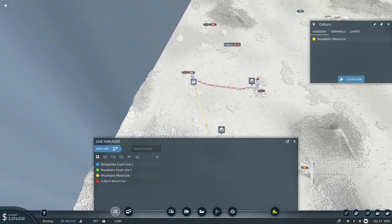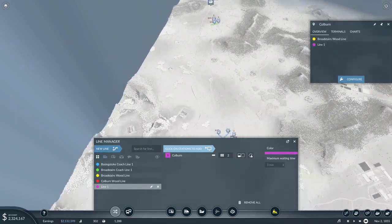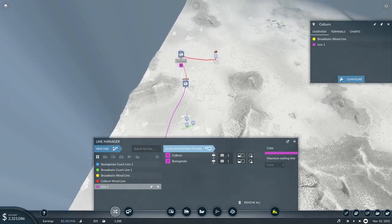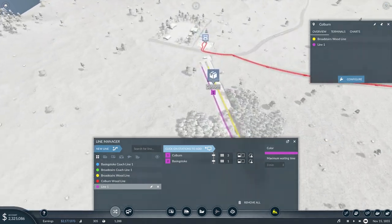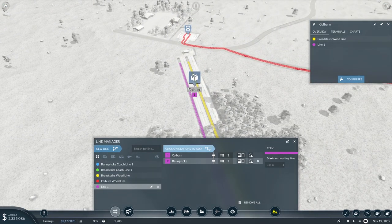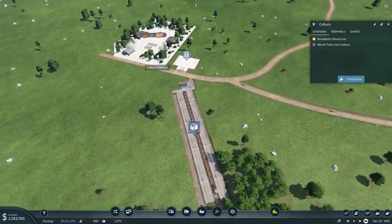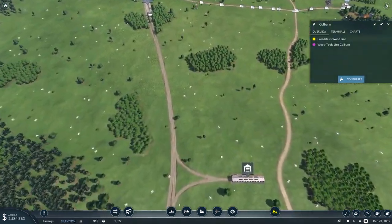Now what we're going to need is a new line from here all the way down here, and this is a long long way. So we're definitely gonna want to make it full at Colburn. We are gonna name it the Wood Tools Line Colburn, something like that. I'll know what it is going to be.